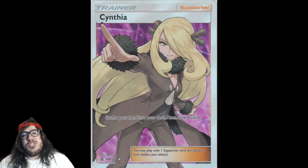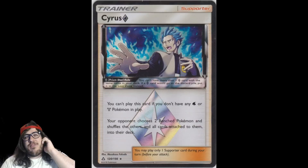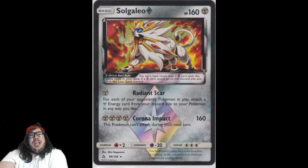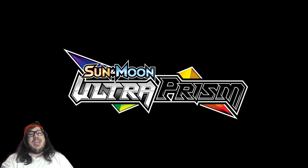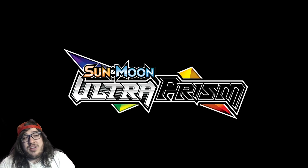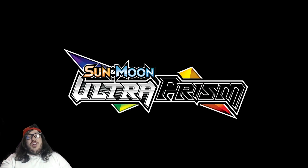That's your top 10 list from Ultra Prism! To recap: Cynthia at number 1, Glaceon GX at 2, Pal Pad at 3, Dusk Mane Necrozma GX at 4, Cyrus at 5, Garchomp at 6, Leafeon GX at 7, Empoleon at 8, Magnezone at 9, and Solgaleo Prism Star at 10. These are the most hyped cards — not necessarily the best. We don't know what the best cards are yet. Hope you enjoyed this video — let me know if your favorite card didn't make the list; there were at least 30 to 40 different entries.